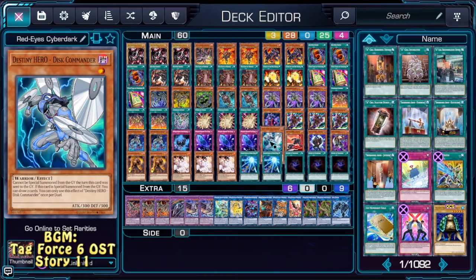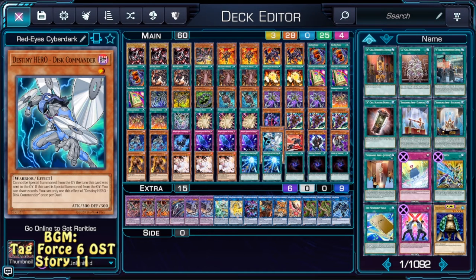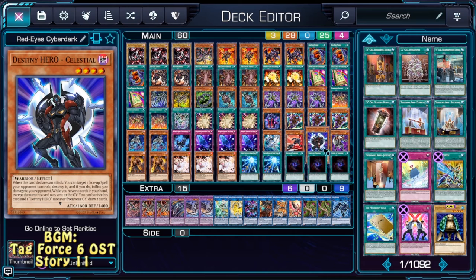Next we have our little Destiny Hero package with Disc Commander, Dasher and Celestial. This is also here because it can be used in the Graveyard. Disc Commander can be summoned with the effect of Red-Eyes Slash when Slash is destroyed, letting us draw two cards — that's basically the only use we have for him. Dasher is here to provide a special summon, which is very nice. Celestial is here because the deck runs out of cards in hand rather quickly, and Celestial lets us draw two cards, giving us that sweet advantage. Every card that says draw two is at least decent.